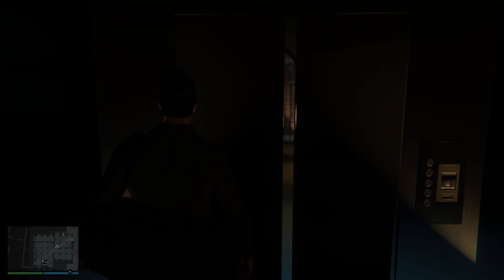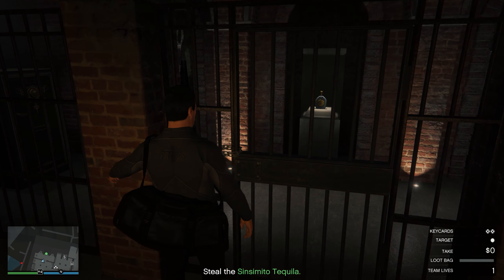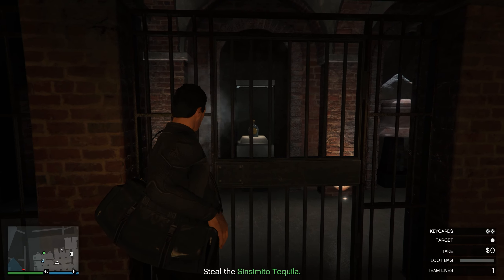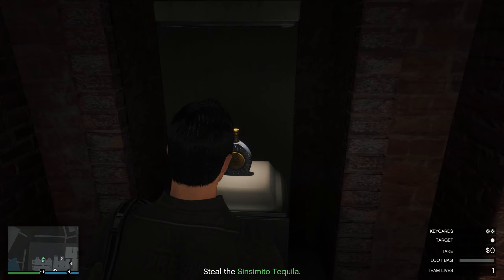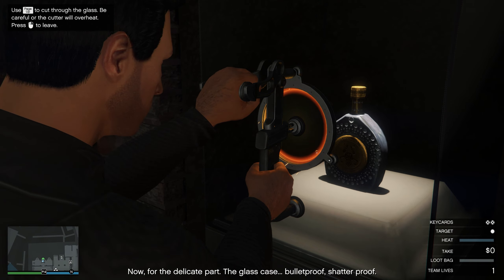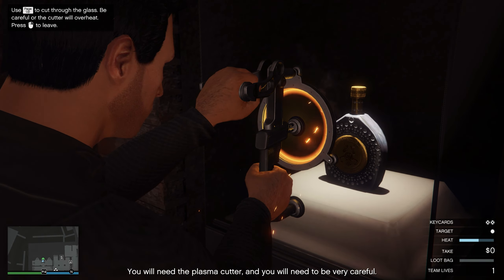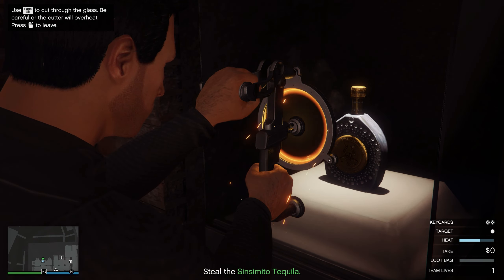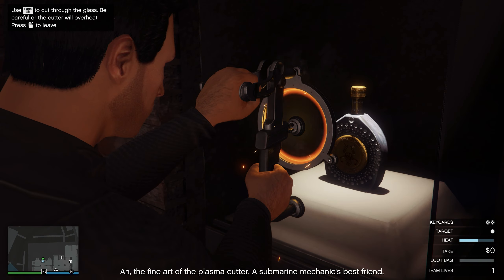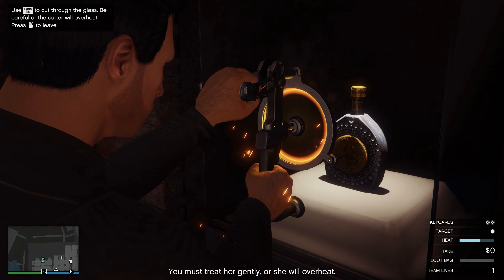We're gonna make our way down the elevator. This bit here is pretty much straightforward — we're gonna use the cutting tool to get through the gates and then the plasma cutter to cut through the glass. For the delicate part: the glass case is bulletproof and shatterproof, so you will need the plasma cutter and you will need to be very careful. Treat her gently.